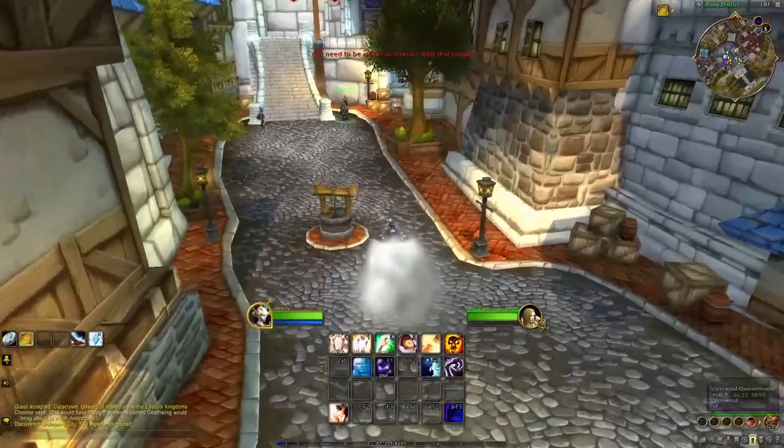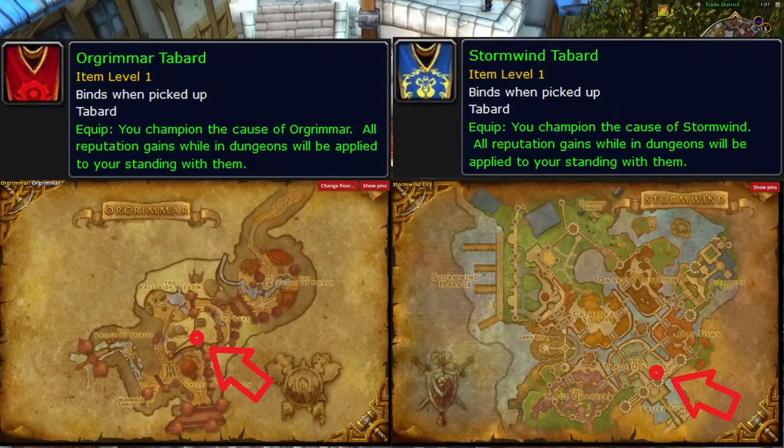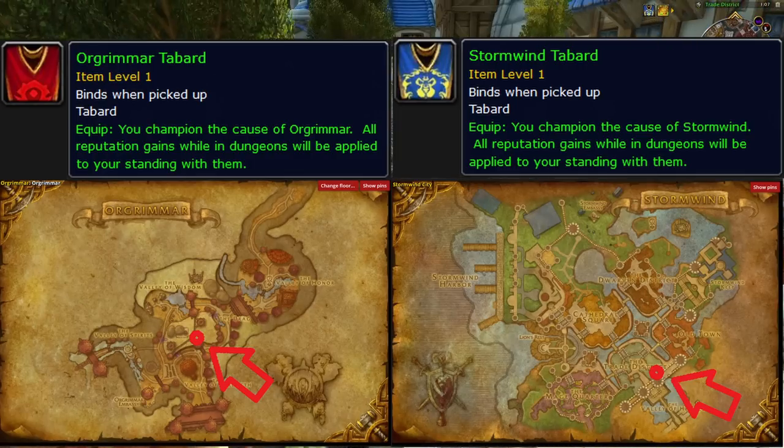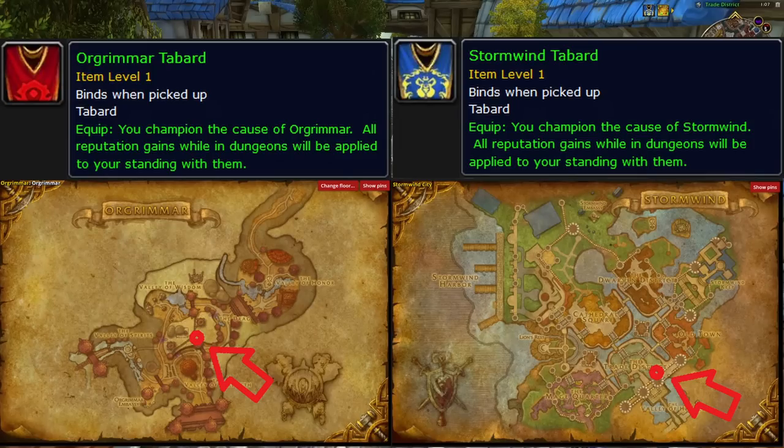Before you start queuing, go to your city's quartermaster to pick up an Orgrimmar or Stormwind Tabard, depending on your faction — they are located in these spots. While equipped, it will give you rep for the faction when you kill things in dungeons. And getting to Exalted will get you a pretty big discount on your epic flying later.